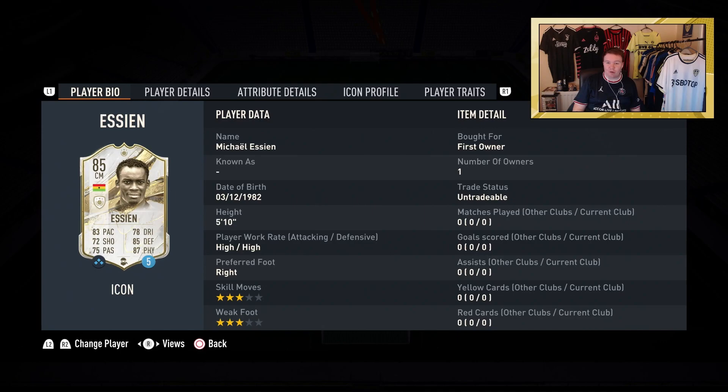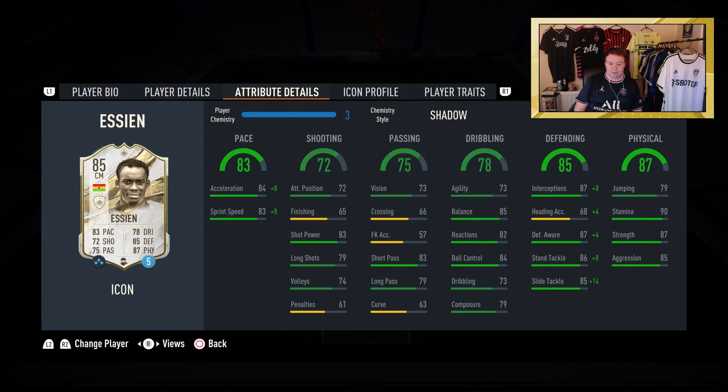He's 5 foot 10, high/high work rates, right footed, 3 star skill moves and a 3 star weak foot. He can only play CDM and I've put a shadow card on him.